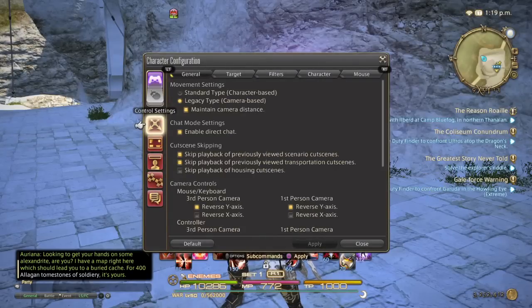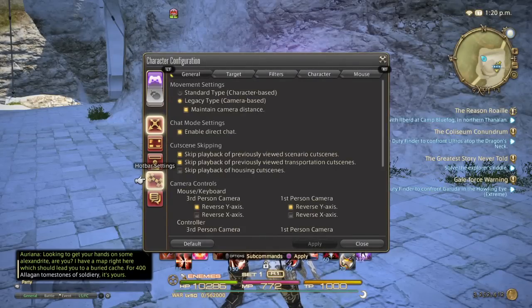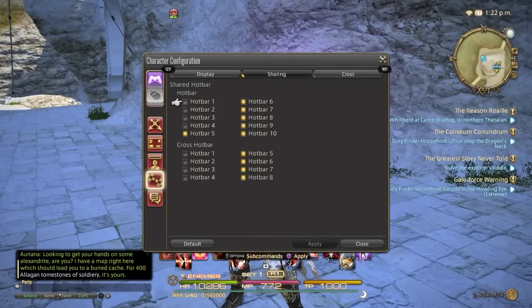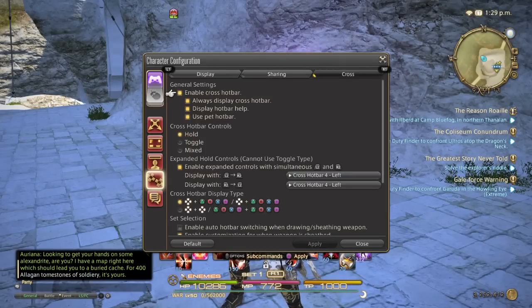I'm gonna show you how to do it. Go to your menu, go over to System, then Character Configuration. Go down to Hotbar Settings, tab over to Sharing. Go down to Cross Hotbar — the first three should be deselected already. Go to your fourth one and deselect that. You're deselecting sharing because you don't want to share among your jobs — you want each one to be individual, so you can have a different expanded control set for each job.